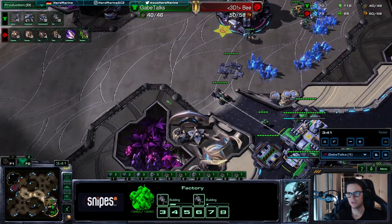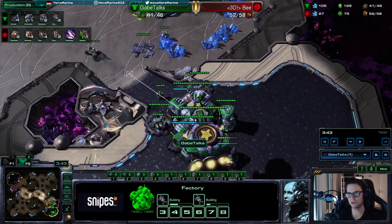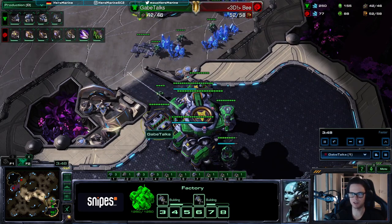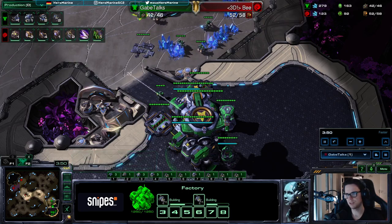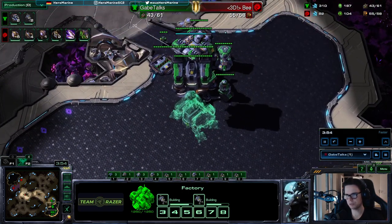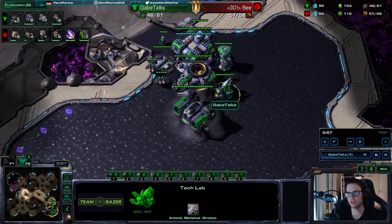We just continue to make SCVs and hellions. With the first hellions you can move across the map, but you always want to be aware of a circling counter-attack, so keep some hellions at home preferably. We'll get to that later in the video — first we're focusing on the build alone. Then you swap the add-ons, get cloak and banshees, and an orbital.